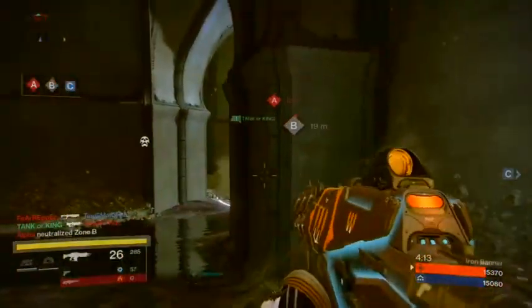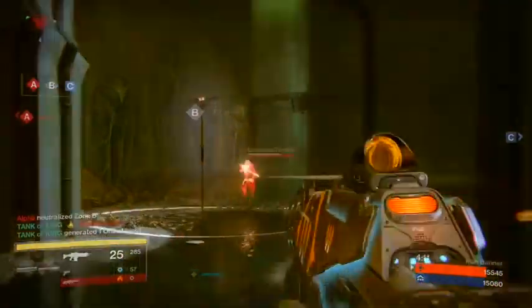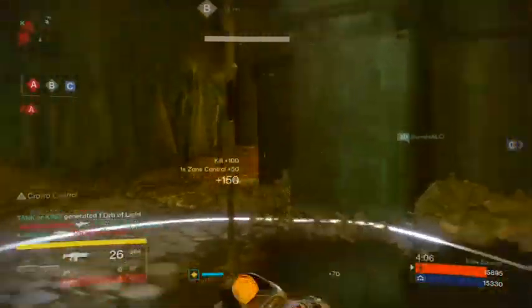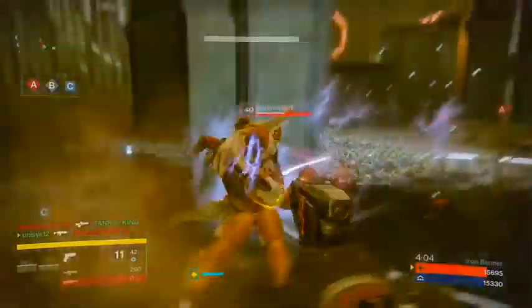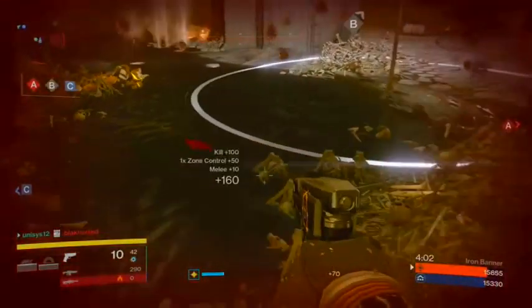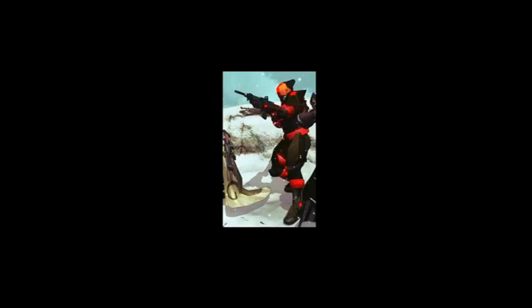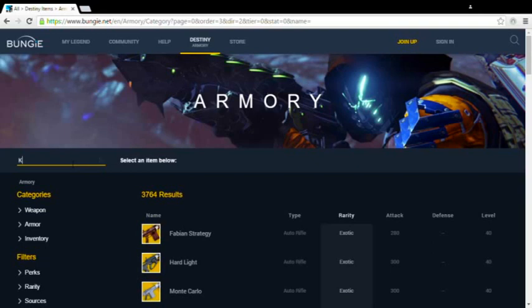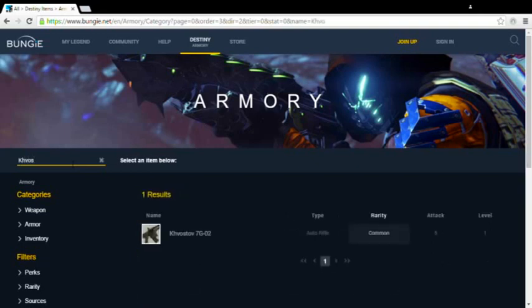That is what I want to discuss with this series. The first weapon I would like to discuss is actually the first weapon you get in game during A Guardian Rises. This weapon is also making a surprise comeback with the September release of Rise of Iron. This is an interesting item in that on the surface it doesn't seem to have any ties to the story or lore, but as we move forward in our discussion, we will find that it actually does. The weapon I'm speaking of is the Khvostov 7G-02.